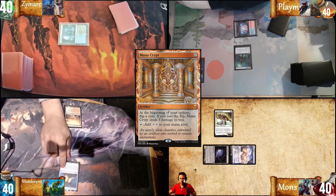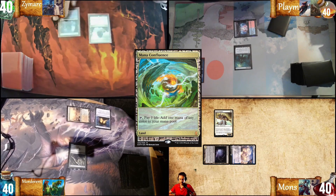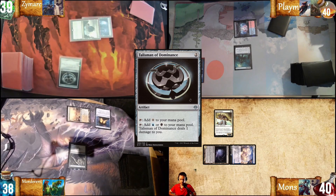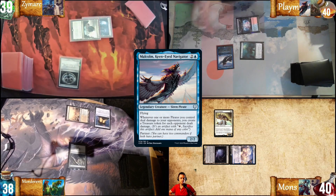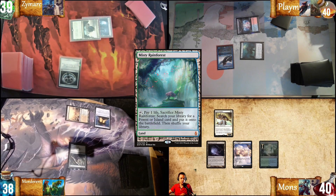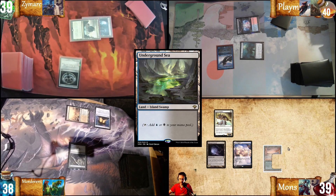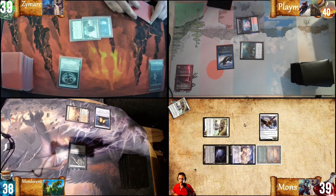Open Ground. A Mana Crypt. Play an Arbor Elf and be happy. I'm going to play a Mana Confluence. I'll cast Talisman of Dominance. That will pass. Rough turn. Take my turn. Draw a card. Misty Rainforest. And I'm going to sacrifice it for an Underground Sea.